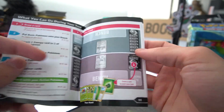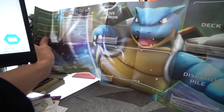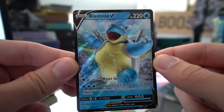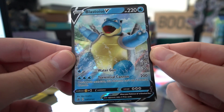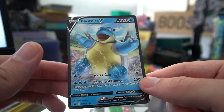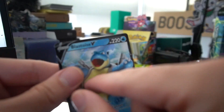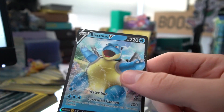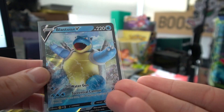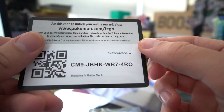Here's a playmat with Blastoise front and center. Here's a look at Blastoise V: 220 HP, Water Gun for 30 damage with one energy, and Torrential Cannon for 200 damage with three energy — though you can't use it the next turn. It's a promo card, so expect a different Blastoise V to be released later on with different art. The card looks really well centered, which is great if you want to get it graded like the Charizard from Vivid Voltage.